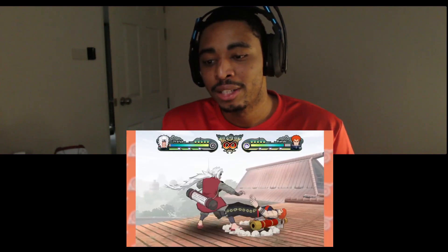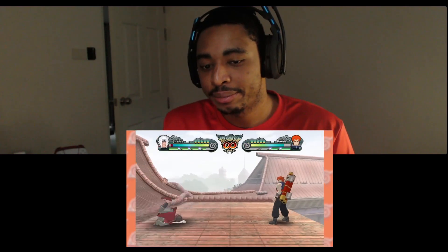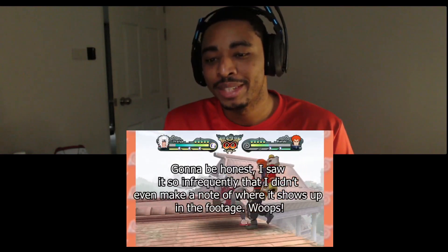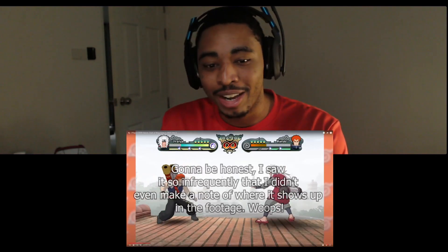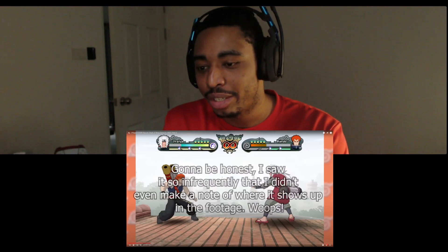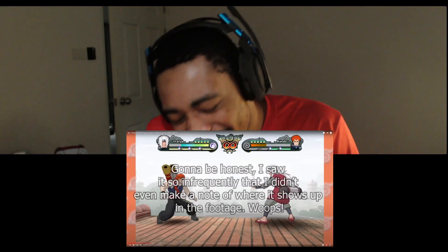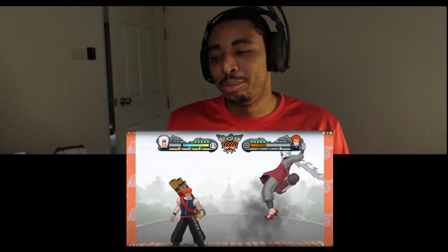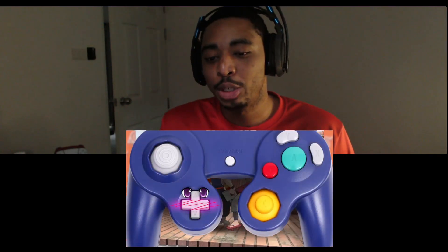When you run over a Paper Bomb, it's the same stagger effect and you're completely open for a follow-up combo. There's one other gameplay change — the hand signs. Apparently you can use the Wii Remote and Nunchuck during fights to make hand signs for abilities and chakra. I saw it so infrequently I didn't even make a note of where it shows up in the footage. That feels kind of gimmicky, so I just stuck with the trusted GameCube controller.